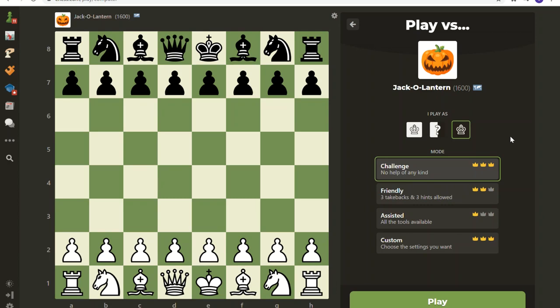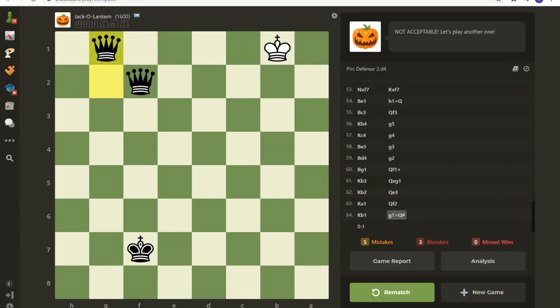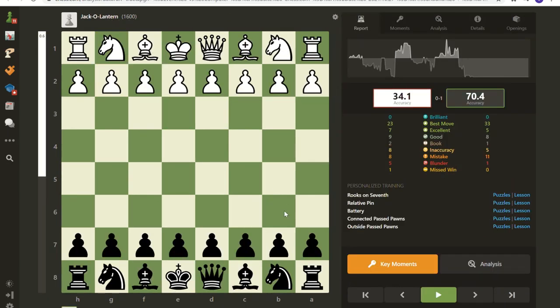Hello everyone and welcome to where I play game two against chess.com's bot, the Jack-o'-lantern, rated 1600. I'll try to get right to it because it's a longer game — 64 moves. I played this at lunch with the black pieces. There were several times where I thought I was going to get my ass handed to me, but Jack-o'-lantern made some mistakes just as much as I did. Let's take a look and maybe it can help you defeat the Jack-o'-lantern 1600 bot.